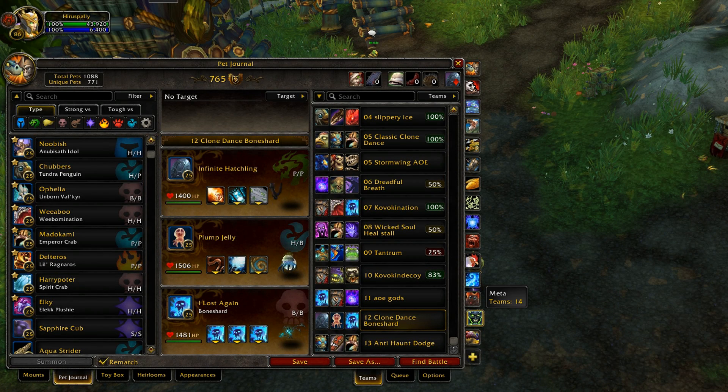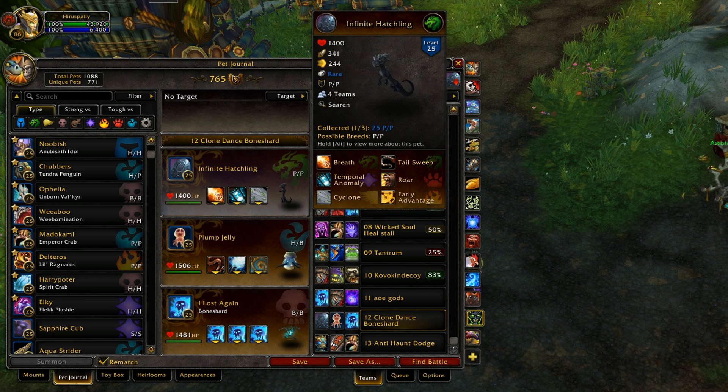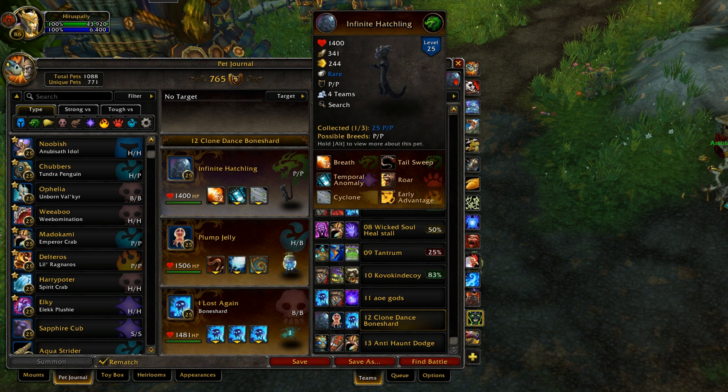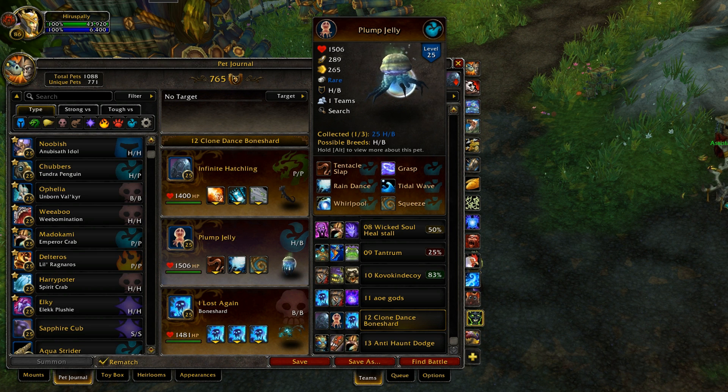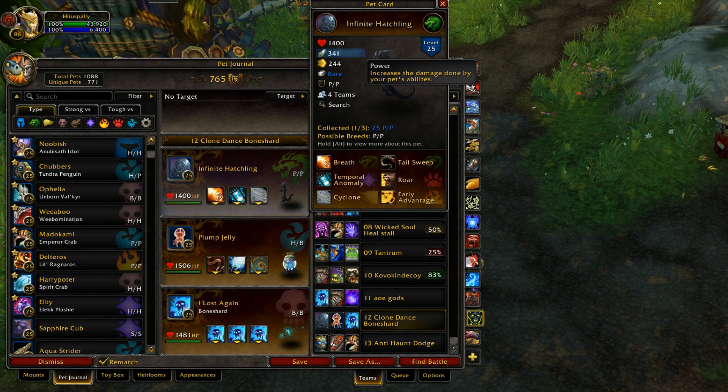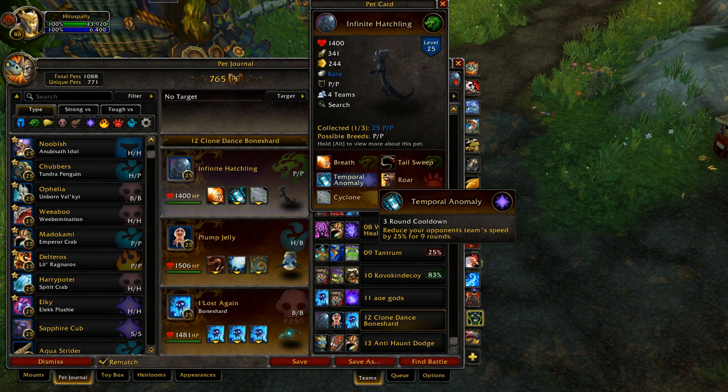For this meta team, I thought I would try a clone dance combo with bone shard, using two non-traditional clone dance pets: Infinite Hatchling and Plump Jellyfish. I got Infinite Hatchling recently when the new Mist of Pandaria time-walking thing came out, so I thought I would try him out because he actually has decent attack power and a cyclone. There are other pets with decent attack power and a cyclone that are probably a little bit better, but I wanted to see how temporal anomaly would work out.